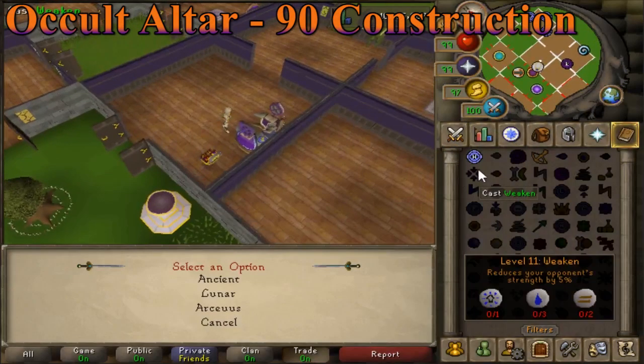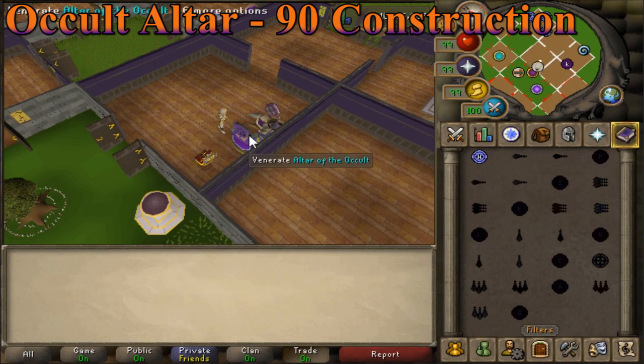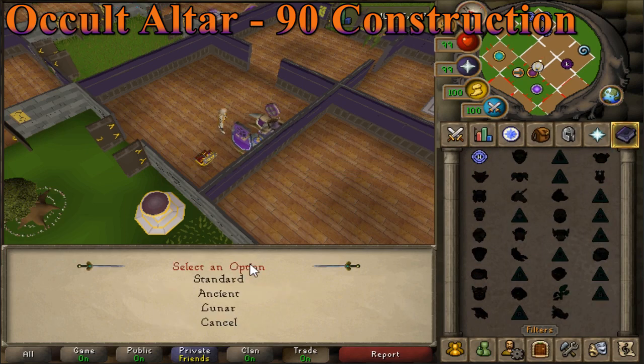Also at level 90 construction, you can make an occult altar in your achievement gallery — this can be done with as low as 83 construction using the two boosts. This altar is used to change your spellbook to any other spellbook. You never have to run to the desert, lunar isle, or the dark altar again — at least not to switch your spellbook. All you need is a house teleport.